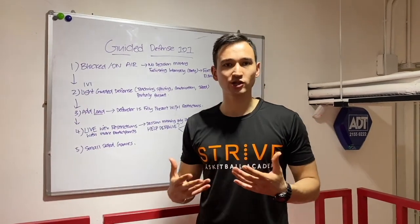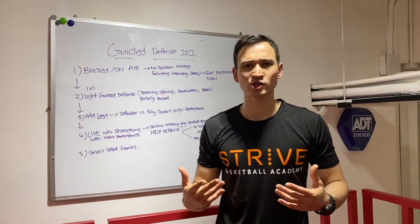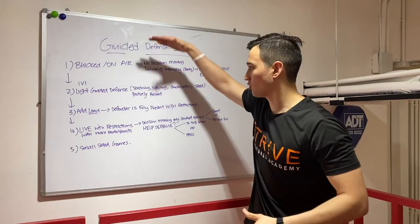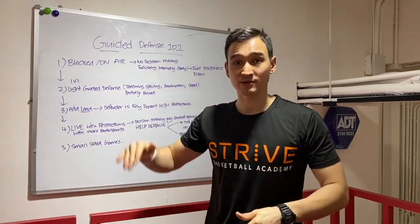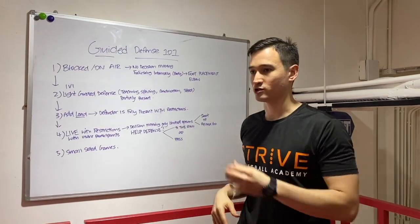So I'm going to be using a particular skill as an example — we'll say it's the one-two step off a pin down — and I'm going to go through the entire process step by step on how we use it in order for it to transfer into a game.